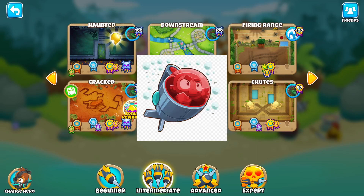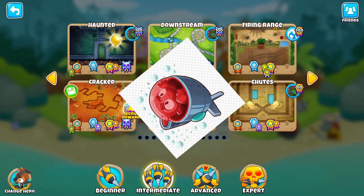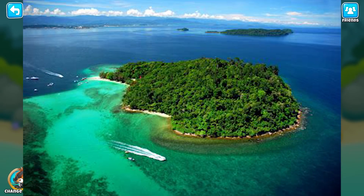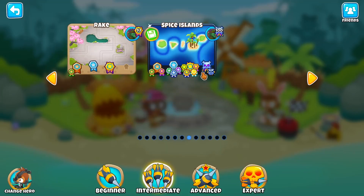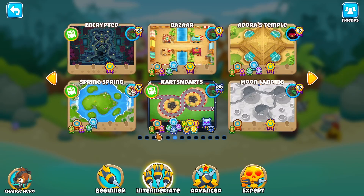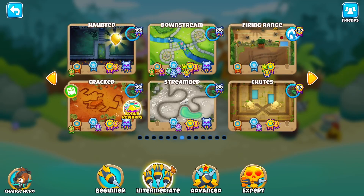Streambed is similar to Cracked but slightly shorter, with also a lot of space for water towers. Spice Islands is only good if you have lots of water towers, but it's really easy and great for getting Merchantman, Favored Trades, and Pirate Lord. Carts and Darts and Downstream are the next easiest maps after the first three I recommended.